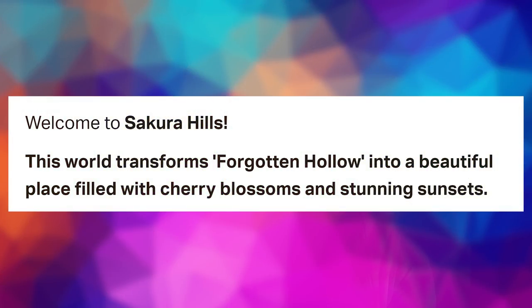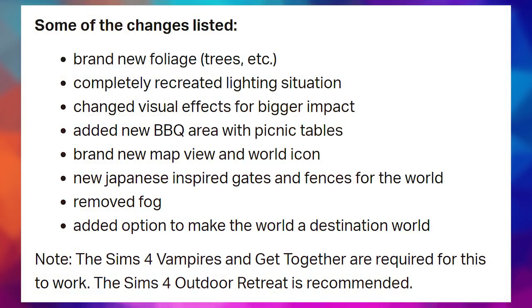First, I'm going to give you a little bit of information that creator Nando has posted along with the mod, so you're informed before we take a look. From their Patreon post: welcome to Sakura Hills. This world transforms Forgotten Hollow into a beautiful place filled with cherry blossoms and stunning sunsets. Changes include brand new foliage, completely recreated lighting, changed visual effects, added barbecue area with picnic tables, brand new map view and world icon, new Japanese inspired gates and fences, removed fog, and an option to make the world a destination world.